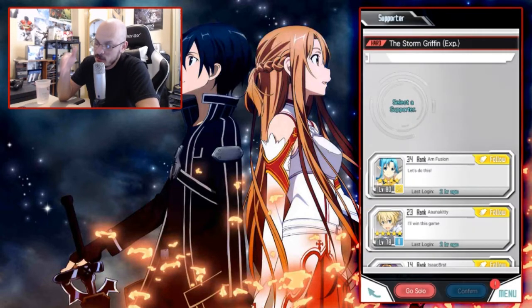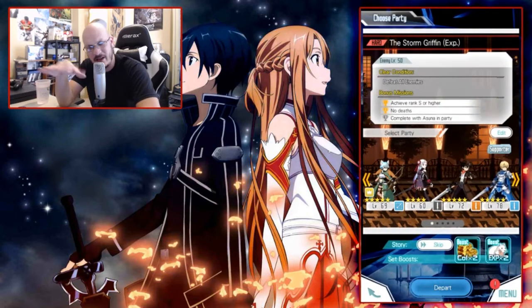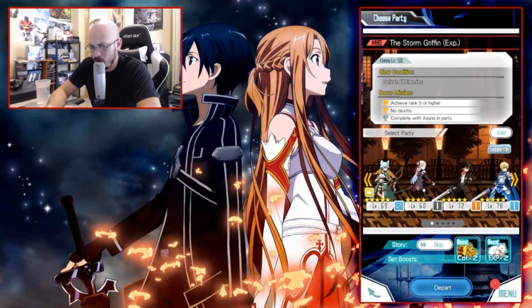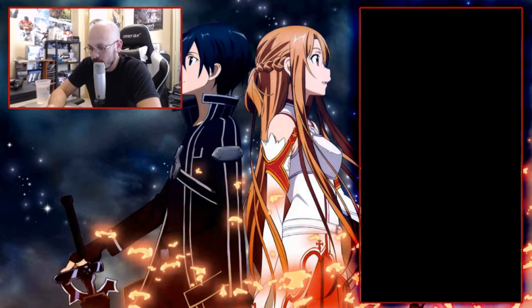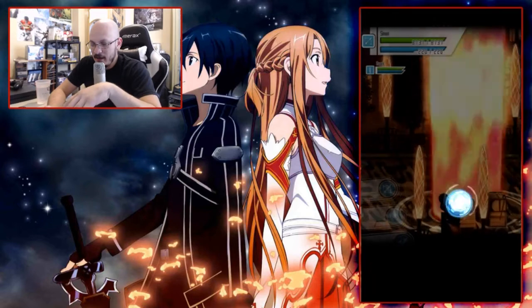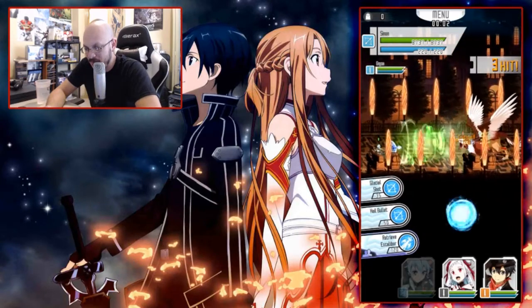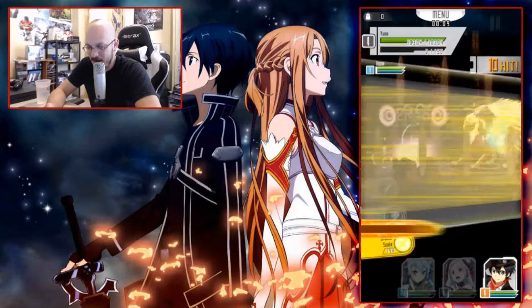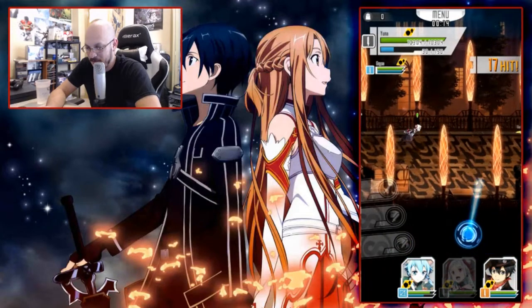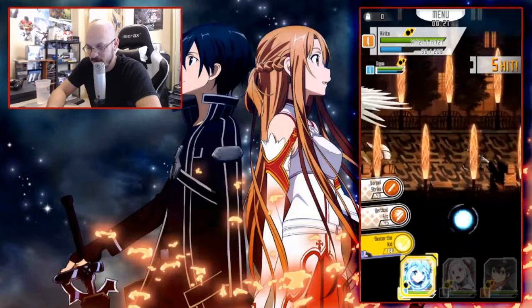I do it on the level 50 rank because it's pretty easy — I can just destroy it. If you have characters around level 60 to level 70, you can pretty much destroy this event easily. We'll go ahead and jump in there. The reason I said level 60 to 70 is because by then you've most likely activated their battle skills or sword skills. With that skill, you just destroy the boss. Let me switch to Kirito because he's my hardest hitting unit. We just use the R3 skills and you'll wreck the boss.